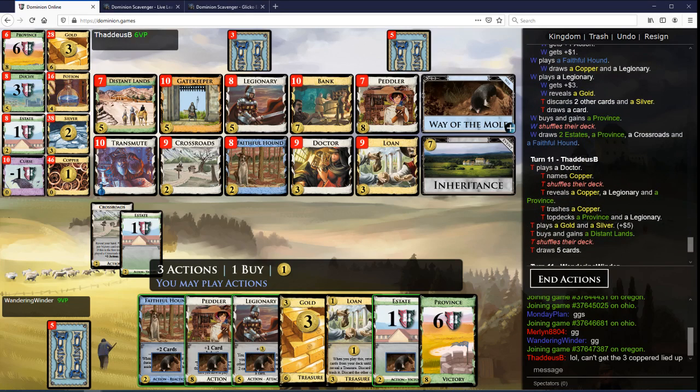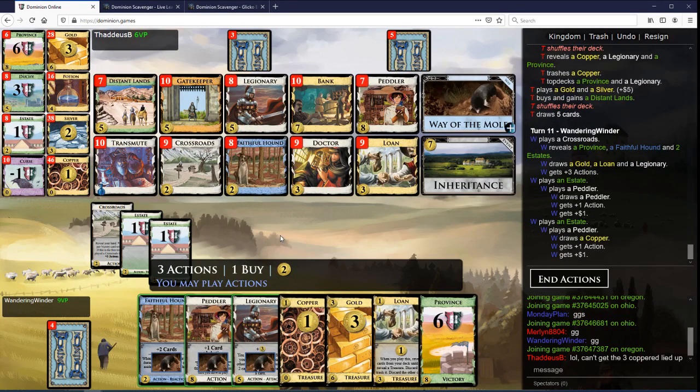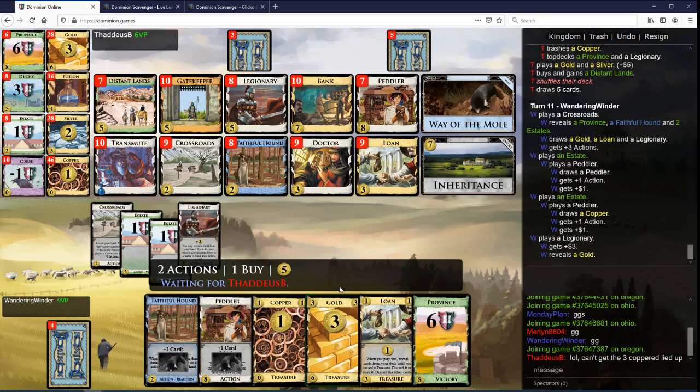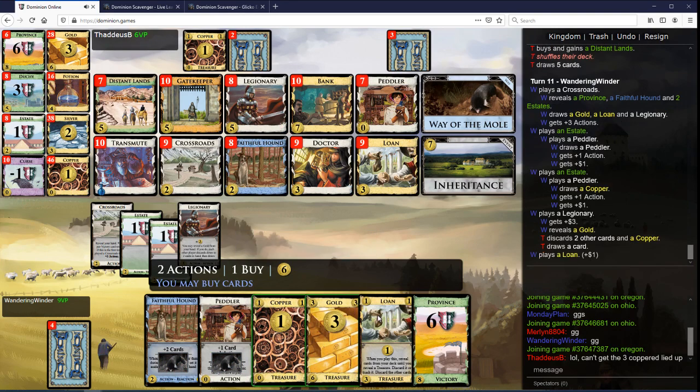How many coppers do I have left? More than one, I think, so I do want to draw a little more. But now this is probably fine. There is an estate down there, a hound, and probably two coppers. I haven't counted close enough — no, it's just one. Okay, good.